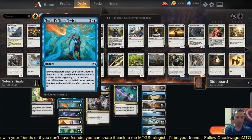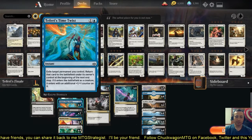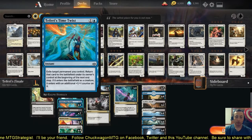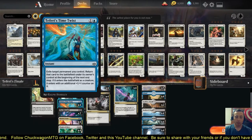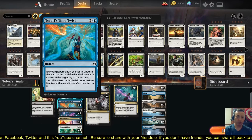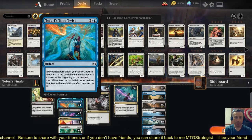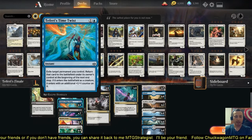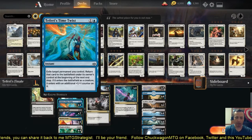To protect Teferi, we have Teferi's Time Twist. I've had great success with this. When they try to swing in and hit Teferi, or if they try to burn Teferi out, you can fire this off. You exile a permanent you control and it returns to the battlefield under your control at the next end step. With Teferi out and this on the stack, they're unable to respond — they still can't counter it. Great protection for Teferi.